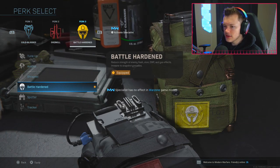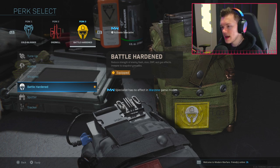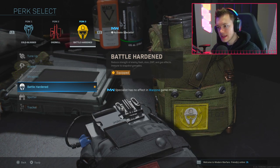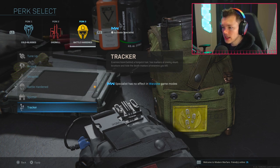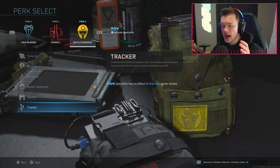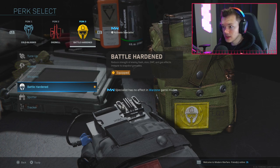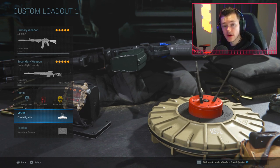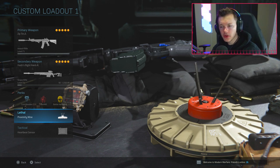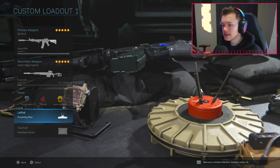For tier three, I'm a little wishy-washy. I like running Battle Hardened because if somebody flashes you, throws down some gas, or uses a snapshot grenade, Battle Hardened keeps you more protected. Some people love running Tracker because you can see footsteps, but I haven't noticed too much of a benefit, so I stick with Battle Hardened. On this class setup specifically, I have the Proximity Mine because this isn't my super aggro class - I'll throw it down to guard my back or hold a position.